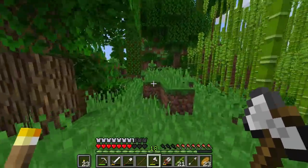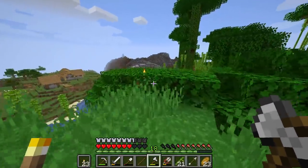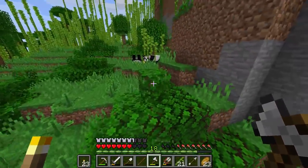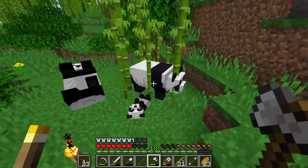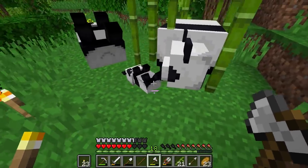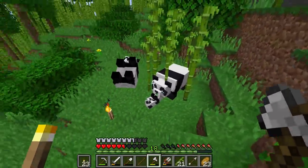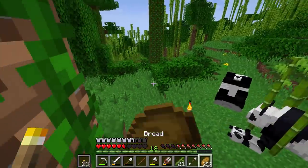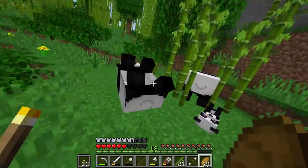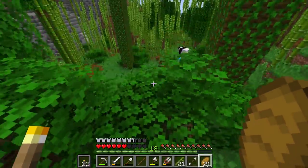I did find some pandas over here. I learned from the community that pandas will sneeze and have a chance of giving you slime balls. I've caged up a panda right here — you can see it has a runny nose. There's also a little baby panda and a mama panda. Do not touch the mama panda; if you get close while there's a baby panda around, you get attacked.